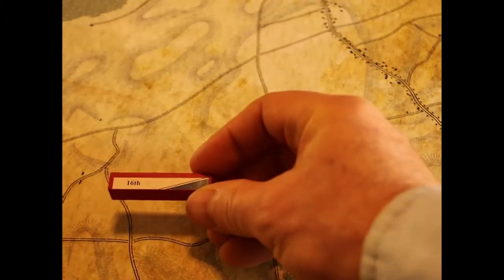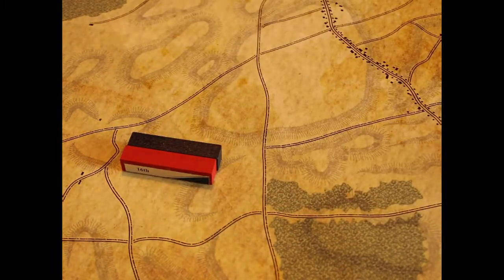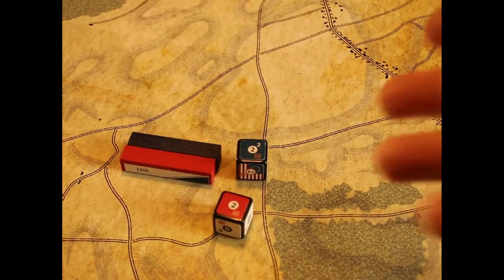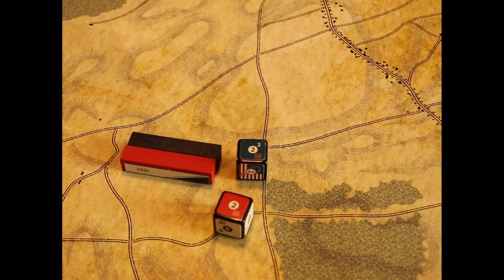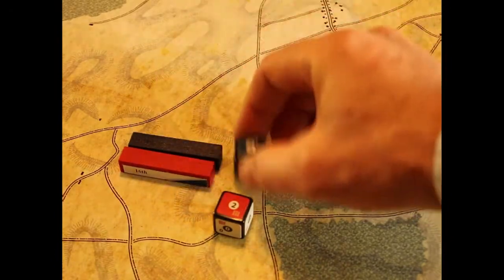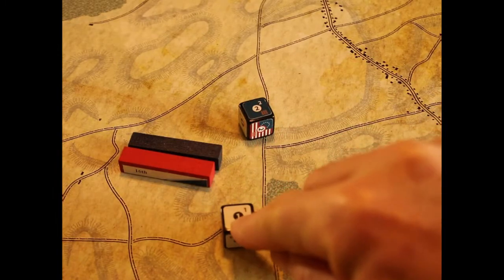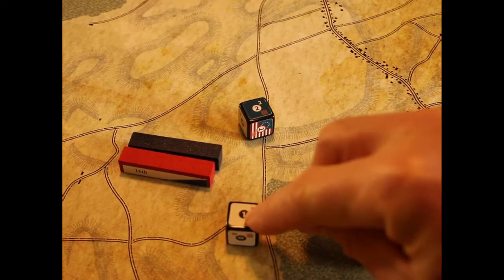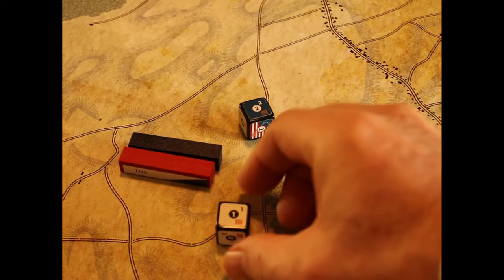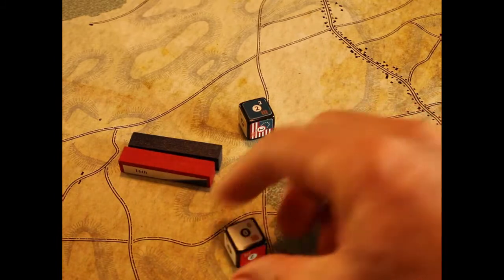Now what about dragoons? Let's say we're fighting here — we pick the same dice like we would normally based on the terrain. The colonials just have infantry so they'll fire like normal. But instead of counting the big number in the middle, the dragoons are going to use the little number in the upper right. So in this case they'd score one or two, and here they miss — a zero.